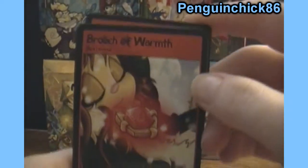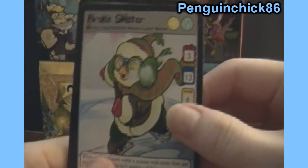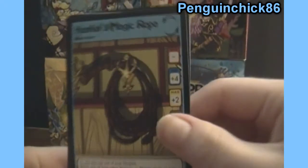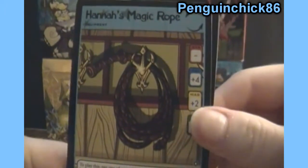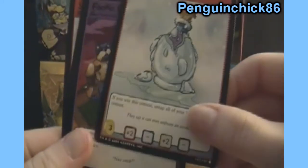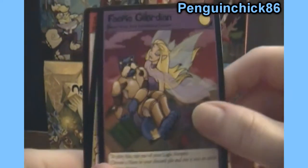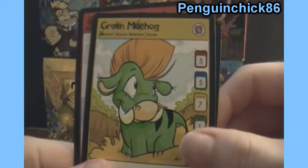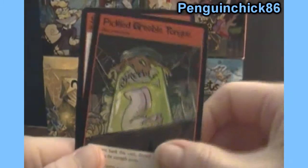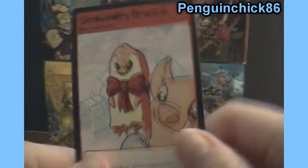We have Bruch of Warmth, Bruise Skater. Oh, that's a penguin and I like penguins — Hannah's Magic Rope, Thawing Potion, Fairy Guardian, Green Mohawk again, Pickled Greble Tongue, and Strawberry Brewsicle. And that's a little frozen penguin — that's a little sad.